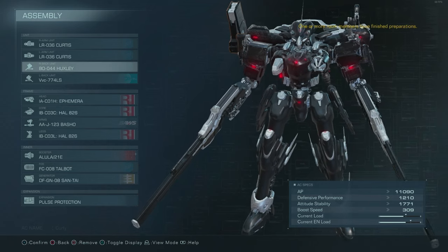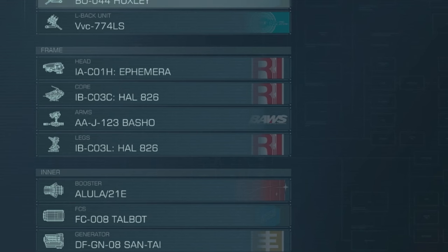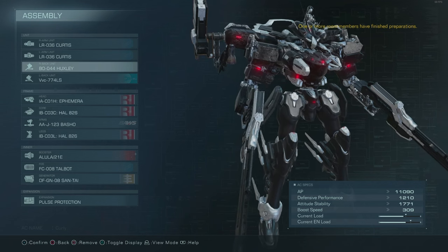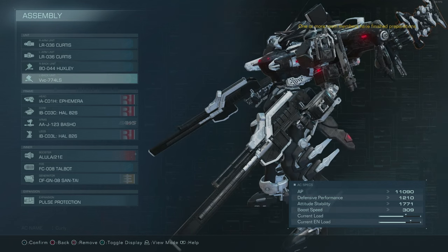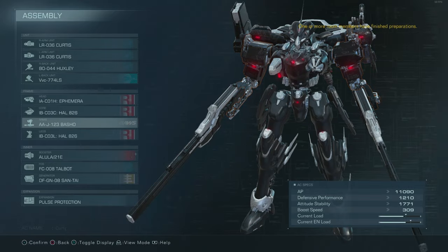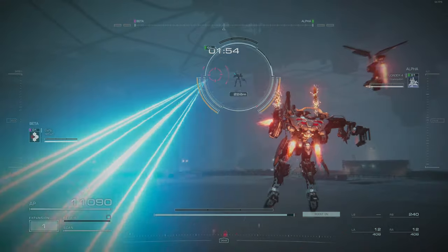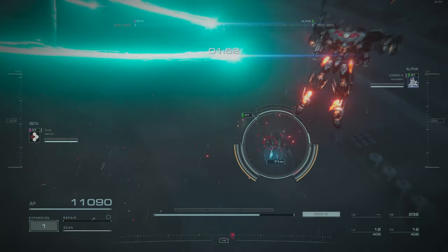All right, guys. Since there seems to be a pretty good kick combo with these things, I've changed up the build a little bit. We've put on the Talbot targeting system, switched one of the back units to a Huxley, the other to the Laser Slicer, and I've put on the Basho arms. Let's see how well this does. This is a really odd and strange way to use these weapons, but hey, if it works, I'll take it.